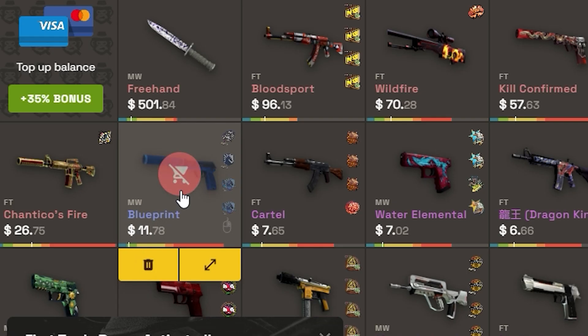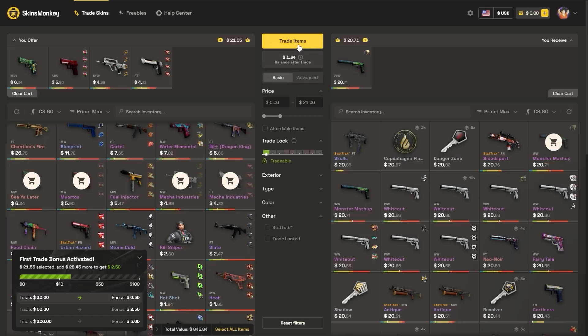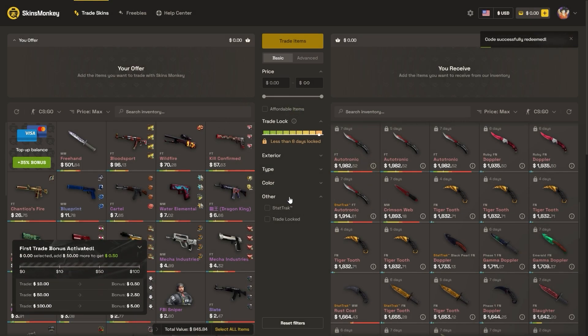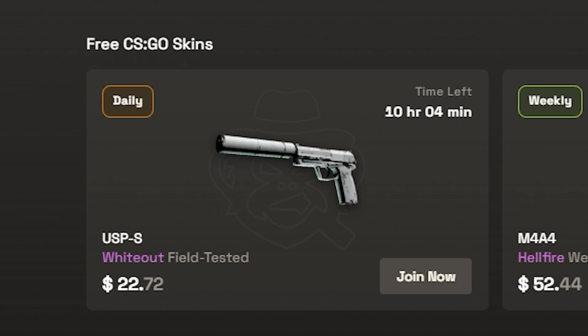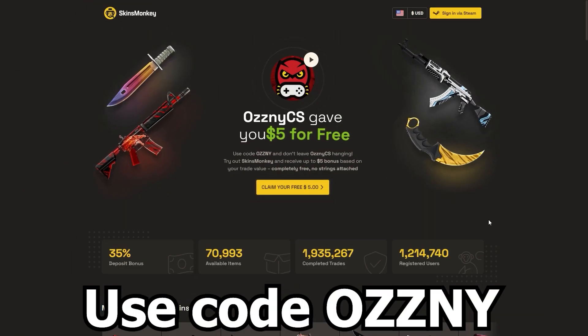The way it works is pretty simple. You select the skins you want to trade, you select the ones you want to get, you click trade and it's done. If you use my code OSNI on the website you get a bonus of up to $5 for absolutely free when you trade. You also get a 35% bonus when buying balance, and they have daily, weekly, and monthly giveaways on the freebies page. The link is in the description — thank you Skins Monkey for sponsoring this video.